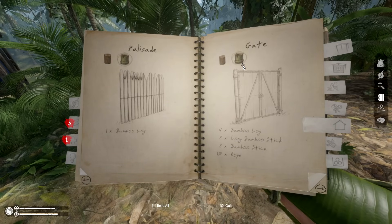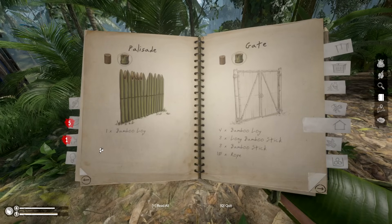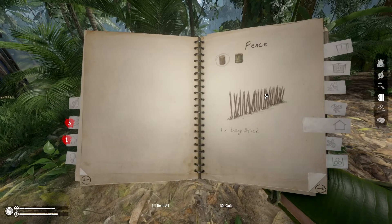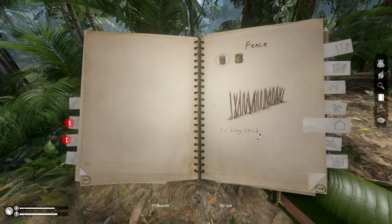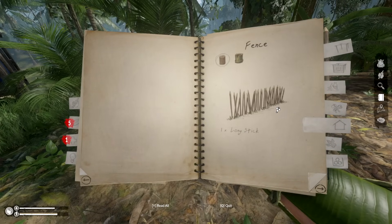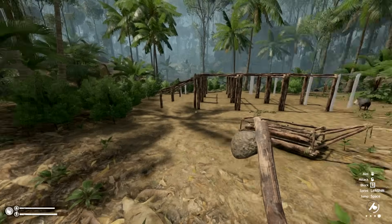We have the gates, and they take four logs, eight long sticks, and sticks. How much bamboo does it take? Four long bamboo — not so bad. And we also have fences here which have been added. You have little fences and can coordinate your area to make it as nice as possible.